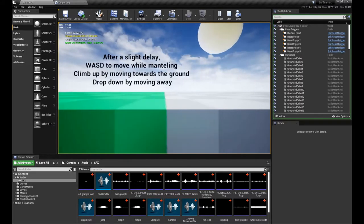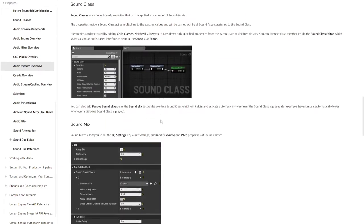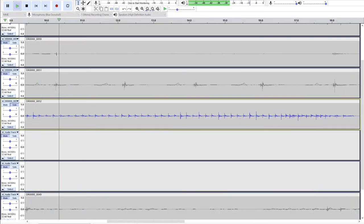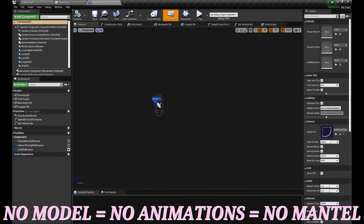So why no mantling sound? As I was delving into the pool of tutorials and docs, I learned that you can tie sound cues to animation frames, and this sounds perfect. I always plan to tie footsteps to your actual footsteps in-game, and it turns out it's easy. The catch? There is no player model. And no player model means no animations that I can tie sound cues to. So no unique mantling loop yet.